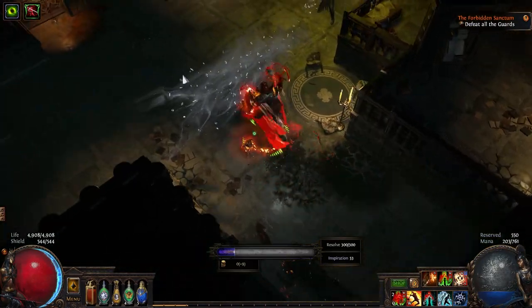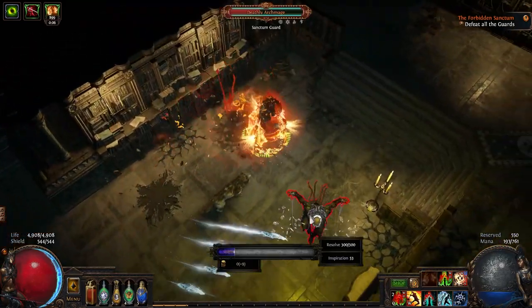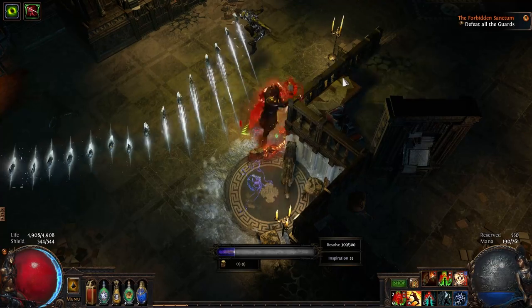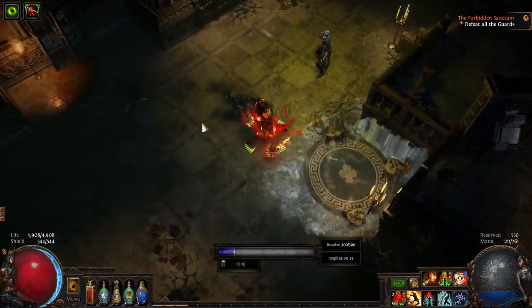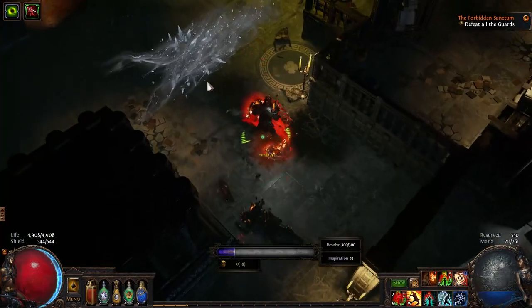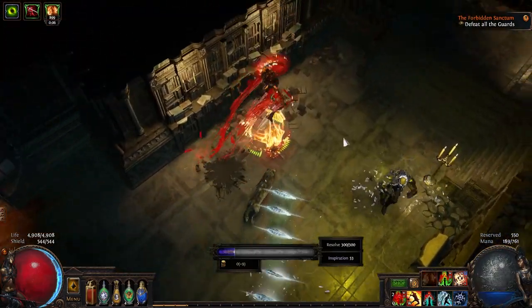His special move, after you damage him, is that he'll float into the air after a short charge-up and summon a long line of icicles that will absolutely wreck your day if you run straight away from him or towards him. The icicles move in the direction towards him, not away. The safest place you can be is behind him when he uses this.